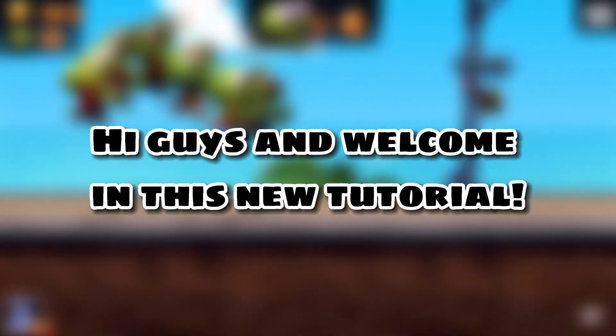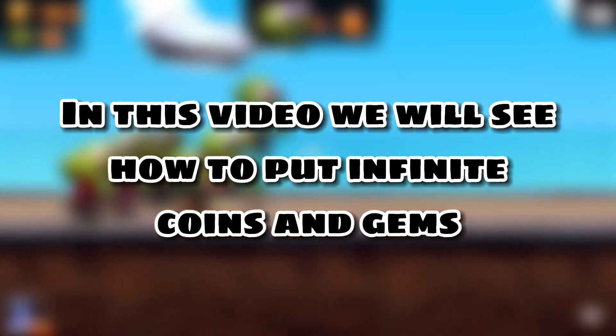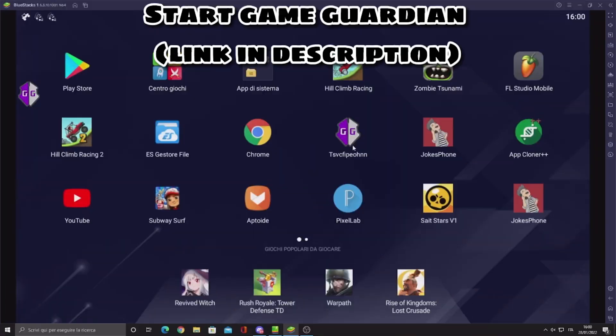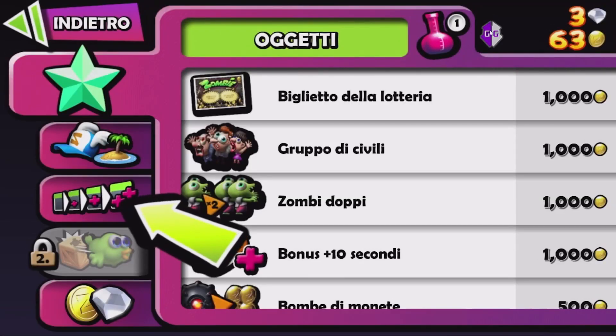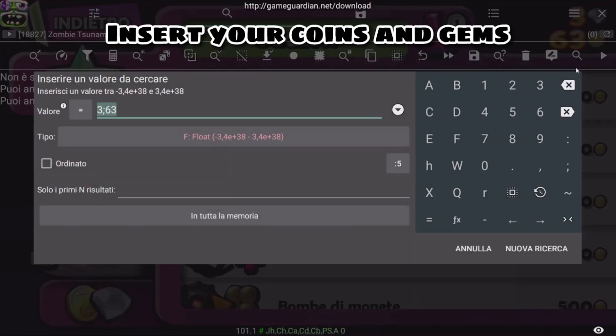Hi guys and welcome to this new tutorial. In this video we will see how to get infinite coins and gems. Let's begin — start Game Guardian, link in description, and insert your coins and gems.